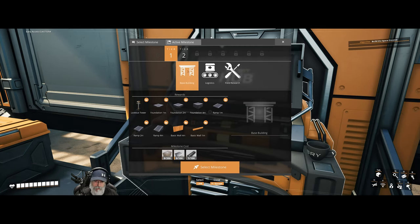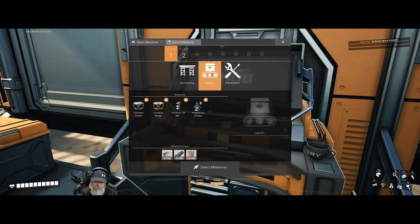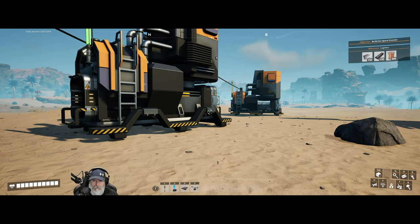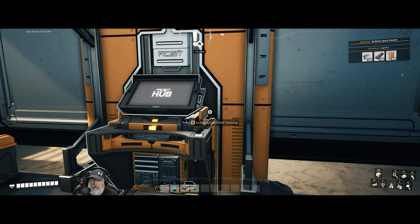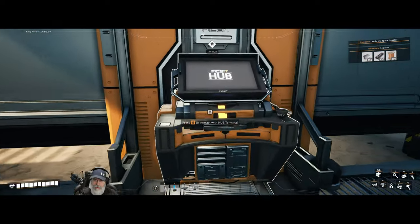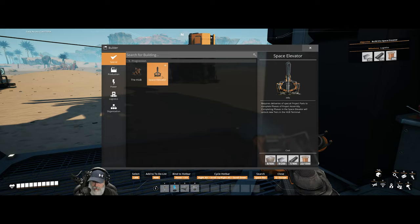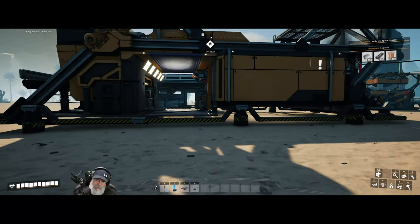We're in Tier 1 now — base building, logistics, and field research are available. I think logistics is the one we want first, but before we get too crazy we need to set up actual miners so we don't have to do this manually anymore. For the space elevator milestone we're going to need concrete, plates, rods, and copper wire — let's get the copper going first.